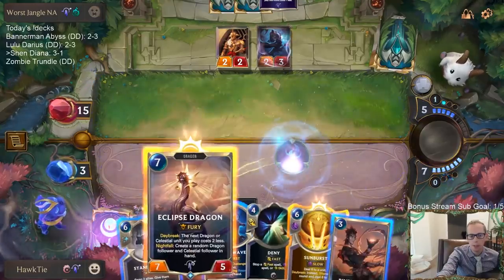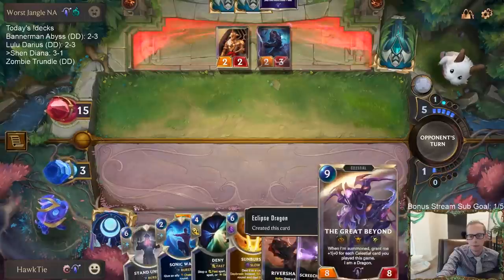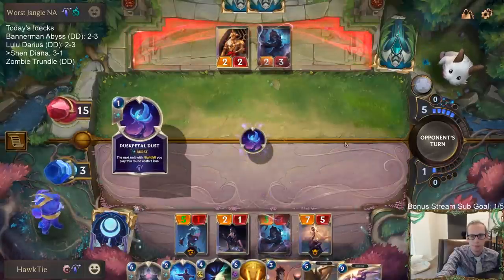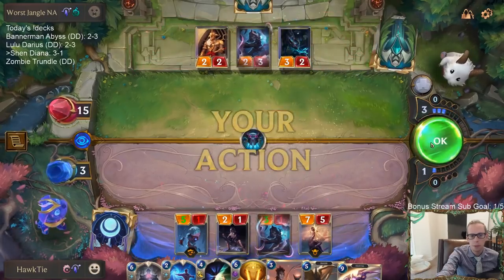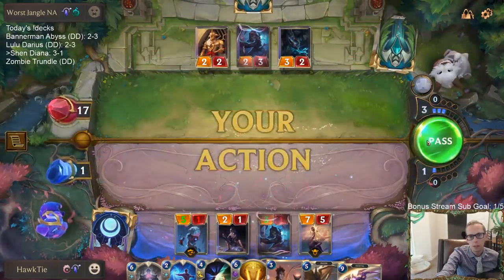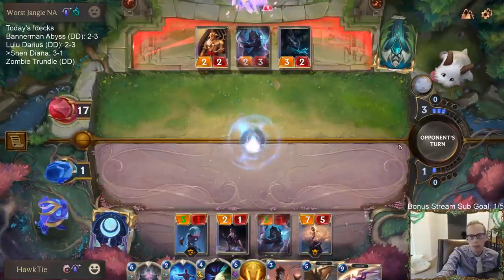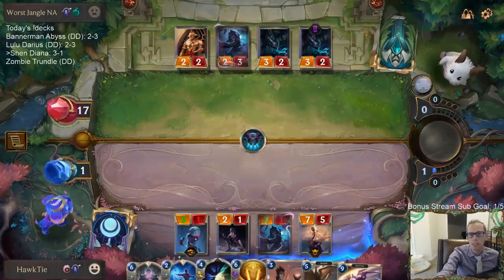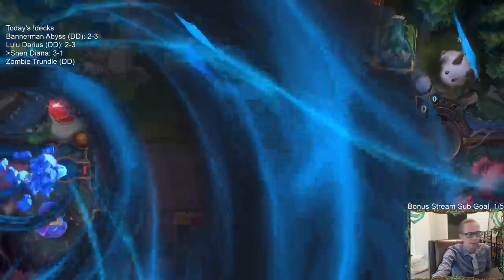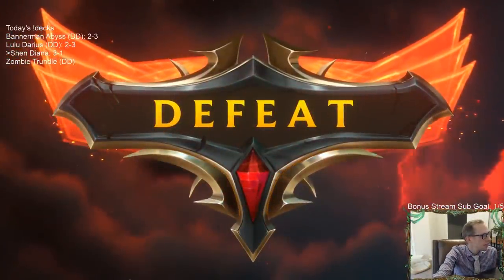I'm going to play this and this. Doom Beast plus Unspeakable Horror? Don't do that. Should have just played River Shaper and held up Deny. Darn it. That's two games — both of those last two games really felt like we were going to win, and then suddenly we lose.